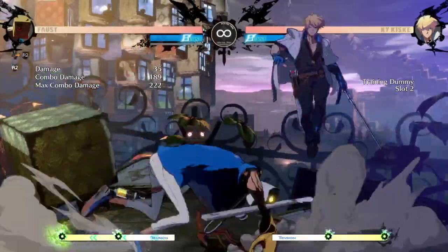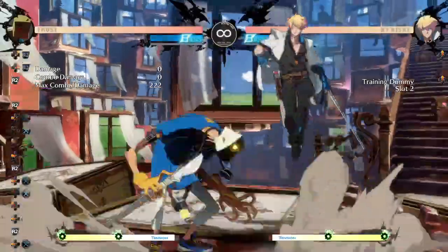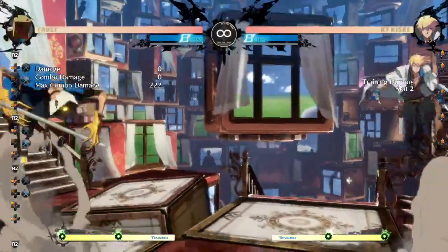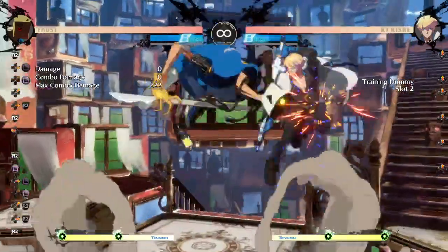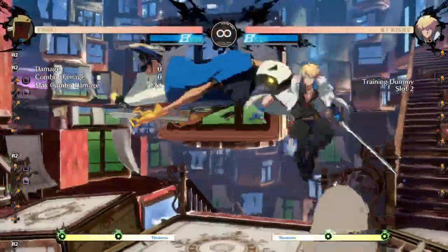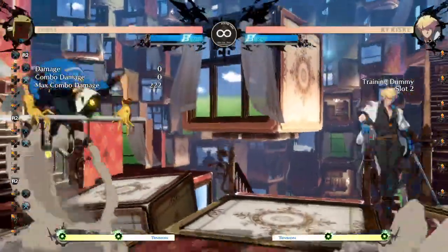There are different combos you can do — you don't always have to confirm the same thing. The good thing about this is that since you're confirming into air dash, you can always put in the air dash from a J.K. Since J.K has a lot of recovery, unlike J.P — where if you input an air dash on block it doesn't come out, but on whiff you might get it — since J.K has a lot of recovery, you can always input the air dash. That's kind of like OSing the air dash.